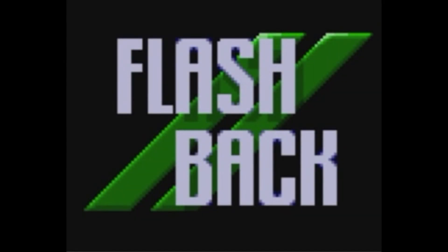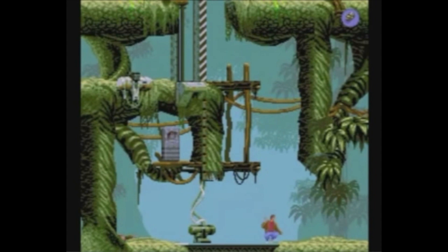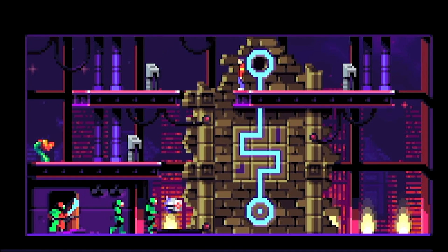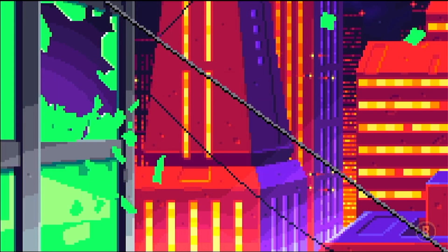Lunark is a cinematic platformer that homages Flashback: Quest for Identity, and also replicates its unusual control scheme and handling. To copy such an esoteric and specific title is very bold, but even more so is the virtuoso art and animation. Can this improve upon what Flashback established? Find out in this Lunark review.